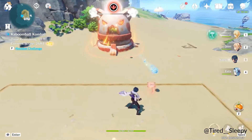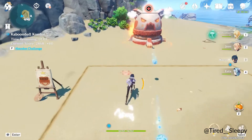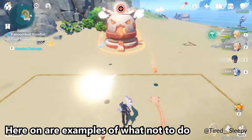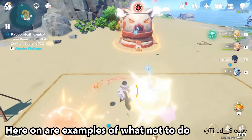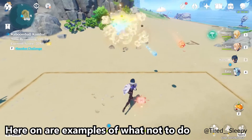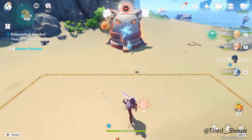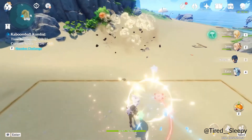If you go too far back you'll get wet, and if you're wet and get hit by cryo balls, you are frozen. Frozen equals less points. Prioritize cryo balls — they are worth 30 points for a normal hit or 36 points for a perfect hit.